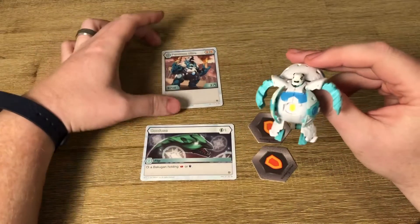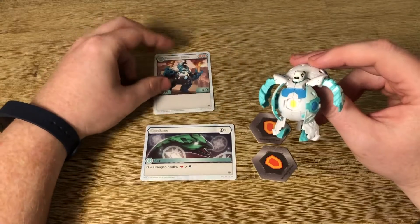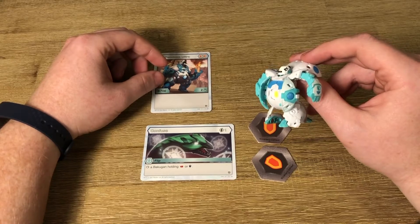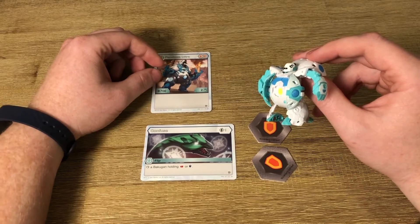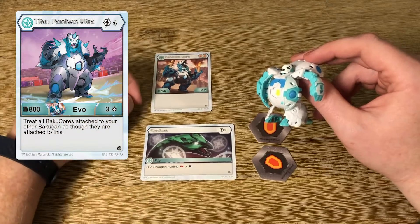In doing some research I saw that he has a hyper form. When we were opening booster packs there were evolutions, so I'm excited to try to get his evolution, although it is in the Age of Aurelius booster packs which I have yet to see — they seem pretty hard to come by. I'll put his Ultra card here so you can see his special abilities.